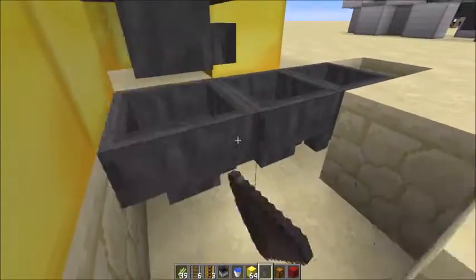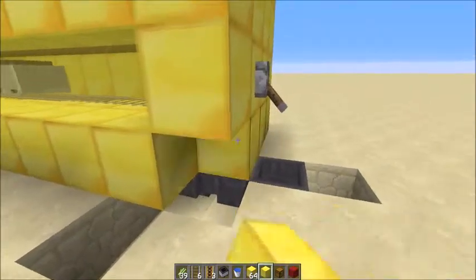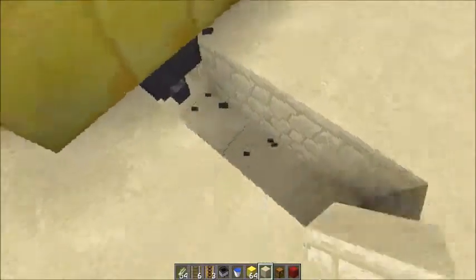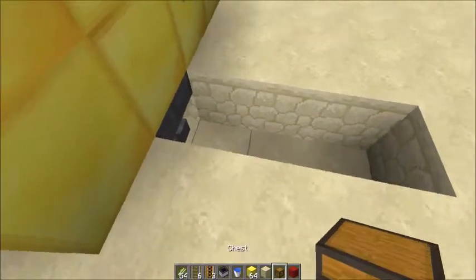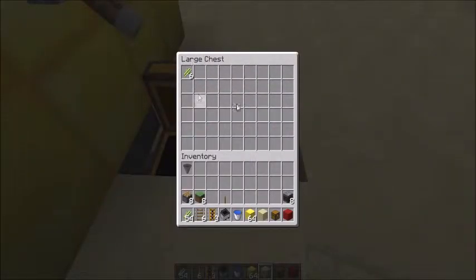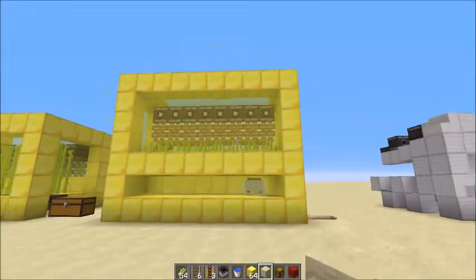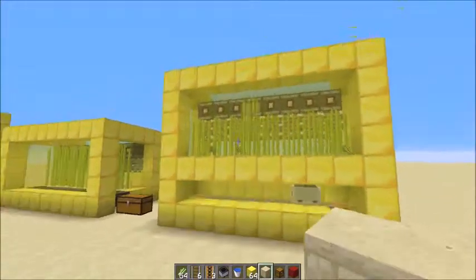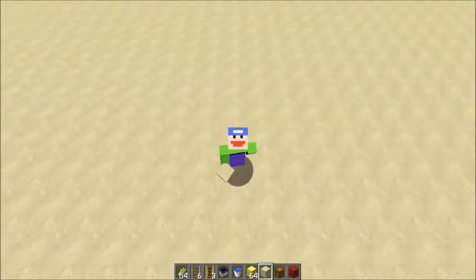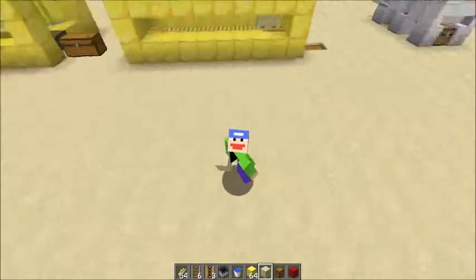This farm works - it works! That was just my own mistake, don't blame the farm, my farm is good. Get your chest over here and as you can see all the sugar canes should start flowing into the chest. This is a perfect farm for your survival world if you want automated sugar cane. That's pretty much it for today's video - make sure you hit the like and subscribe button. This is Al Kim signing out, and I will see you next time. Bye bye.